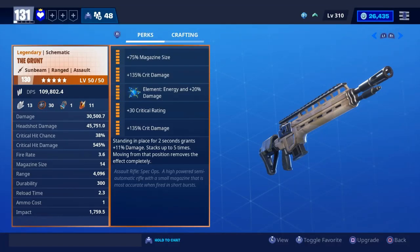Alright, so today we'll be looking at the grunt. We did a crit build, and the special perk is: standing in place for 2 seconds grants 11% damage, stacks up to 5 times, and moving from that position removes the effect completely.